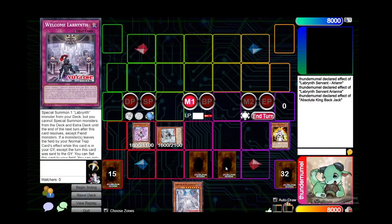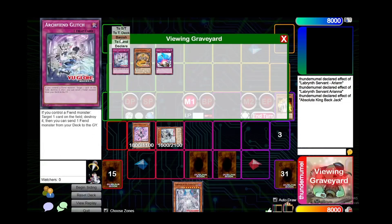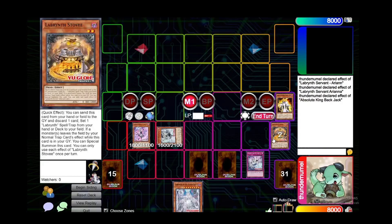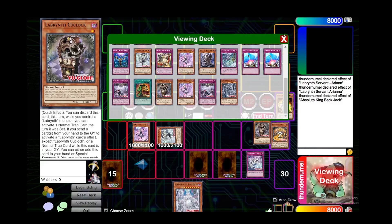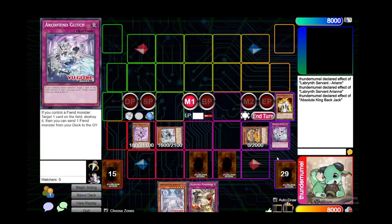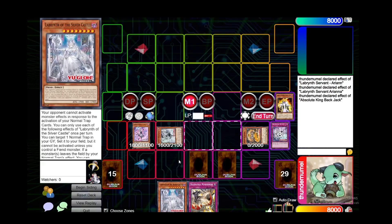When our opponent's turn starts, we can use Backjack, milling the Glitch, which is absolutely fine. We can start off by using Glitch — with the effect of Glitch we can destroy one card on their field, hopefully a monster card, because then Ariana, Arian, and Stove will all trigger. Glitch will send the monster from our deck to the graveyard, which in this case is probably gonna be Cooklock because we're gonna be using some effects later. So let's say chainlink 1 Ariana, chainlink 2 Arian, chainlink 3 Stove, because we've destroyed their monster. We draw a card, and here we can either set Dogmatica Punishment or special summon the Silver Castle. Let's say we special summon the Silver Castle. Then we draw an additional card — in this case Pot of Extravagance — and we'll set the Punishment.